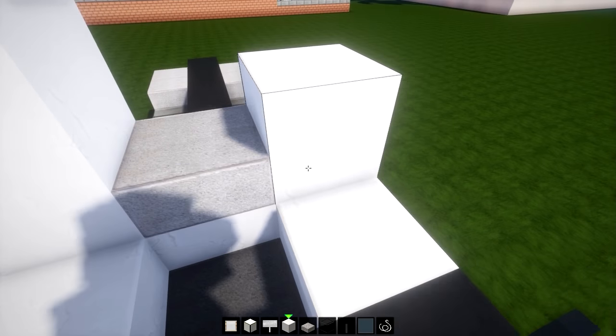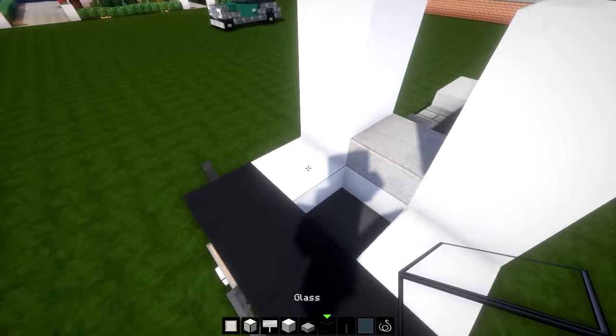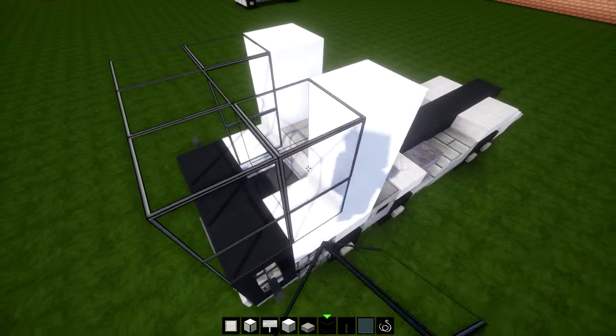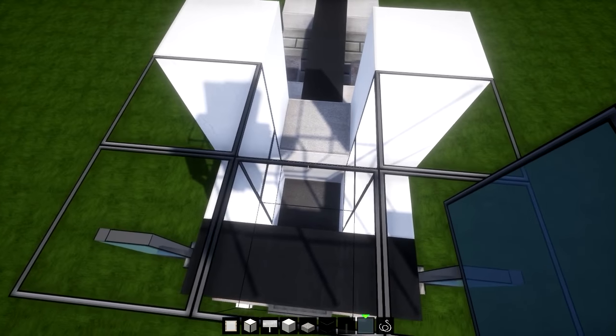Extend this upward with quartz by two - one and two. From the side you should have this shape. Then add some glass - stained or normal, it doesn't really matter. Cyan paint on this side and cyan paint on that side.